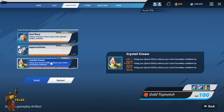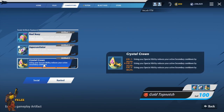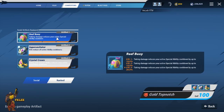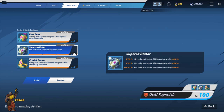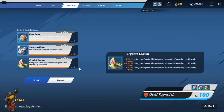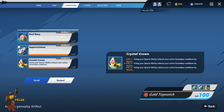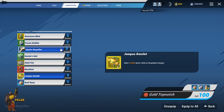And last is Crystal Crown. I use this because it just makes the most sense when combined with everything else. Using your special ability reduces your active secondary cooldown, and taking damage reduces your active special ability cooldown. So you're just raining missiles on people over and over, as long as you're doing damage, getting KOs, or even taking damage. It's an amazing artifact to have - a lot of people use it and I think a lot of people will agree. I chose to pass on the red damage artifacts when using Top Notch because he naturally racks up easy damage already.